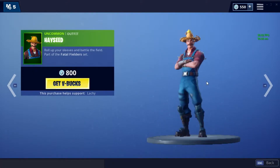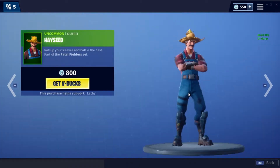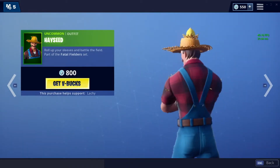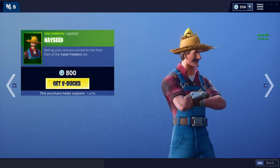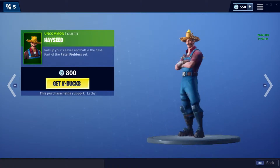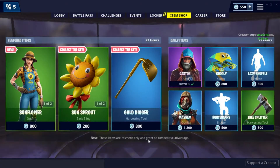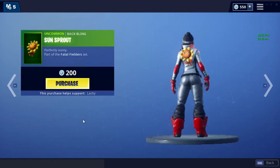Here is the second skin, Hayseed — roll up your sleeves and battle the field. Hayseed has a hat on with a bird coming out of it, very detailed, very nice skin. Those are the two skins for the Fatal Fielders.